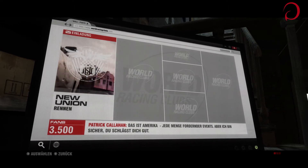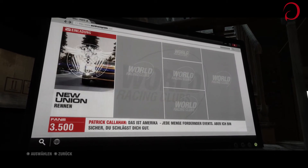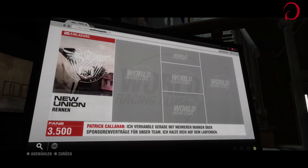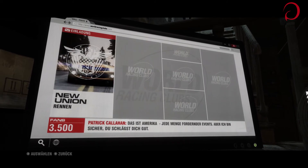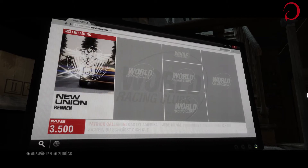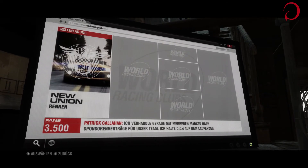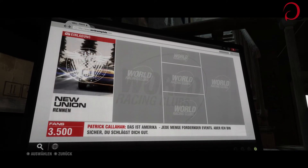Als erstes wurdest du vom New Union Race Club eingeladen, gegen seinen Top-Fahrer Harrison Carter anzutreten. Wenn du mit ihm mithalten kannst, weckt das sicher sein Interesse bei uns mit einzusteigen. Das Menü allgemein finde ich schön, dass es hier so ein Bildschirm ist von einem Computer - so eine Internetseite sozusagen, wahrscheinlich im Windows 8 Stil, wie ich unten an der Leiste erkenne. Ich denke, die dürfen auch nicht 100% irgendwas nachmachen, sonst müssen sie noch Lizenz an Windows bezahlen. Anscheinend haben sie an YouTube bezahlt, wie ihr eben gesehen habt.